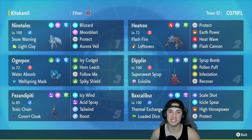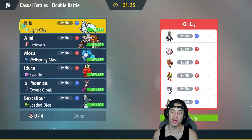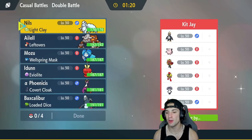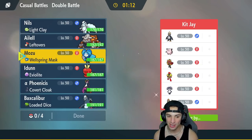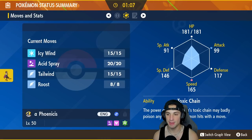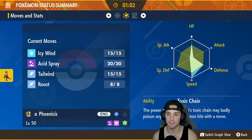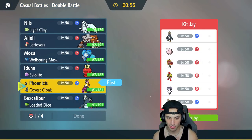Let's hop on the casual ladder and showcase Fezandipiti in Regulation E. First match — we're going up against a Regulation E squad. They've got Empoleon, Clefairy, Kommo-o, Fire Ogerpon, and the powerful combo of Dondozo and Tatsugiri. I'm going to lead Fezandipiti — I love its defense stats, its HP, its EVs — speed, defense, HP — it's a beast. I'll lead with it.